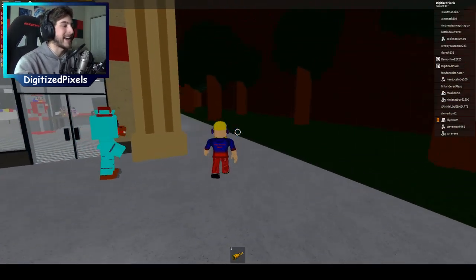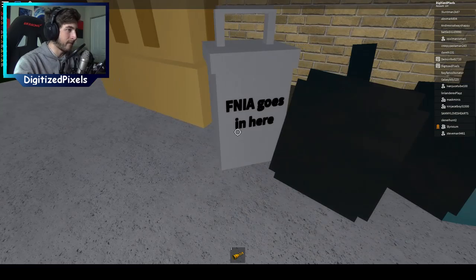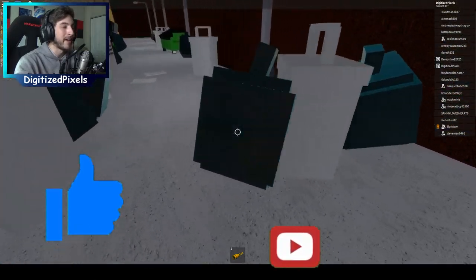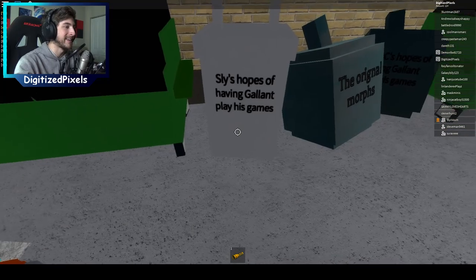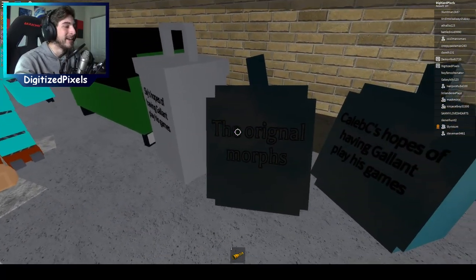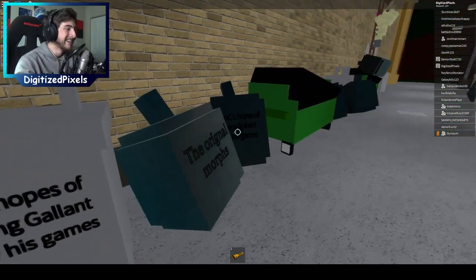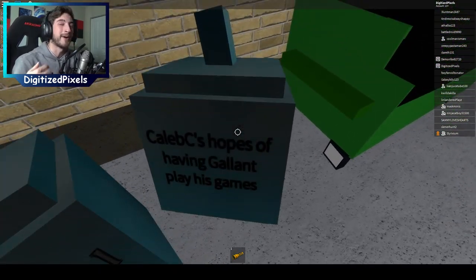I was told to go check out the back area of the pizzeria, so I'm going to check it out. FNIA goes in here — oh, this is the garbage area. Apparently FNIA belongs here. Sly's hopes of having Gallop play his games — big sad. The original morphs. Caleb's hopes of having Gallop play his games. Guys, have some faith, maybe Gallop will play it. One day Gallop will play our game, but not this day — today, only Digi plays our game.